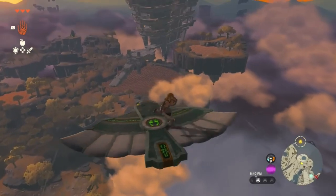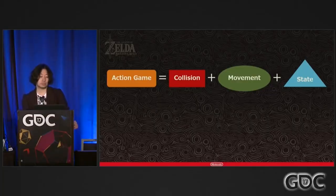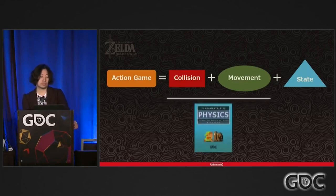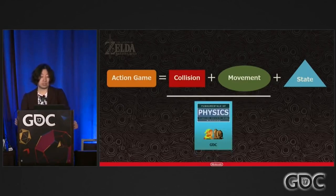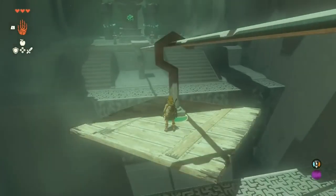In this way, Tears sits on the bridge, so to speak, of different design philosophies — the divide between puzzles and problems, between a dominant solution or a sandbox of possibilities, of designer-directed intent or player-driven exploration. Both possibilities exist.